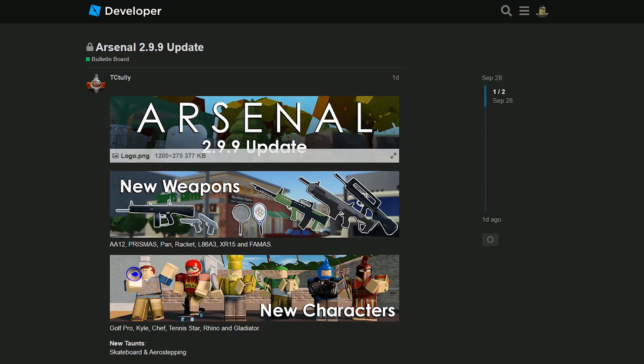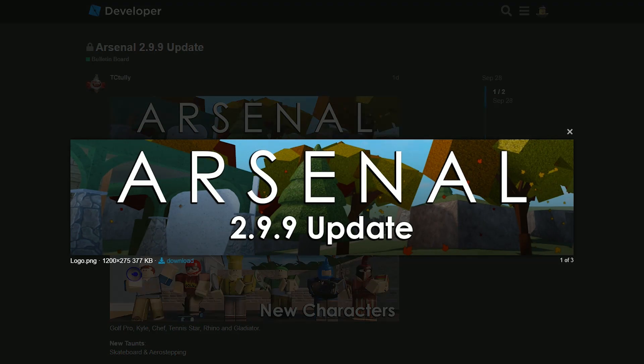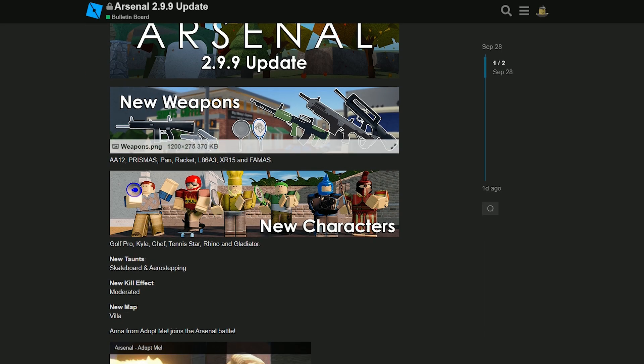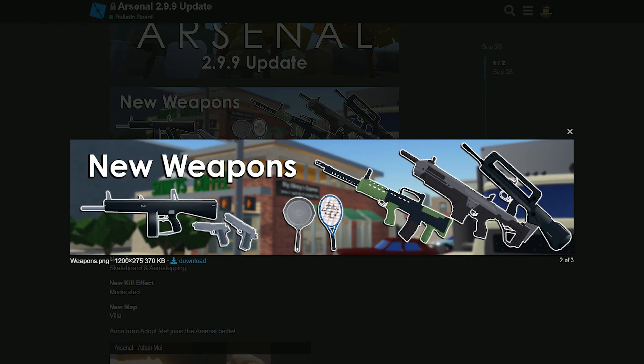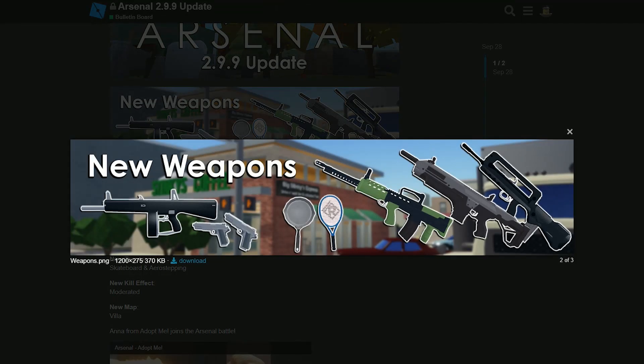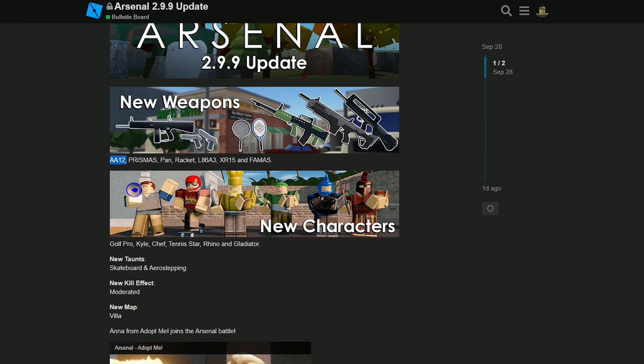Hey, what's up guys, it's Toxic here. Arsenal has recently had a pretty big update — it's the 2.9.9 update. They have a whole dev forum post about it, but we're gonna talk about all the new changes. We're gonna try to get the two new melee weapons. There's also a new shotgun and a bunch of assault rifles: the AA12, the L86A3, the XR15, and the FAMAS.